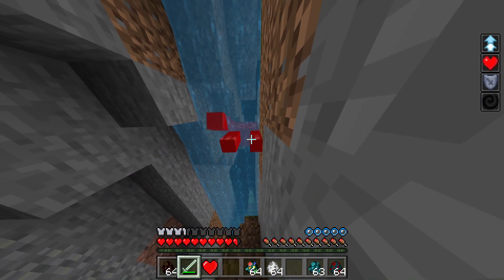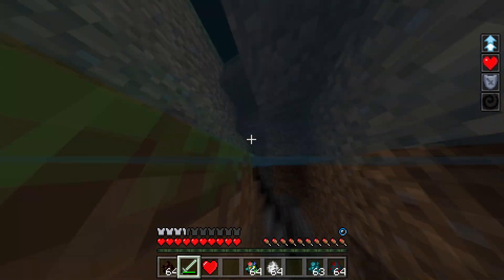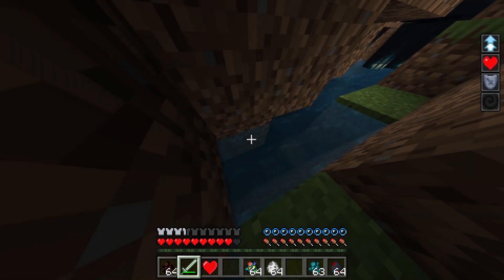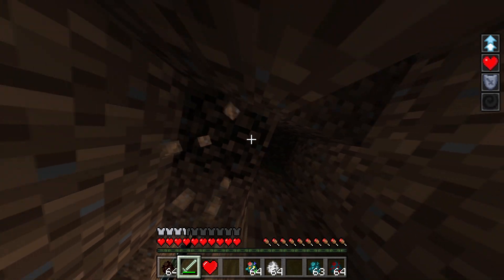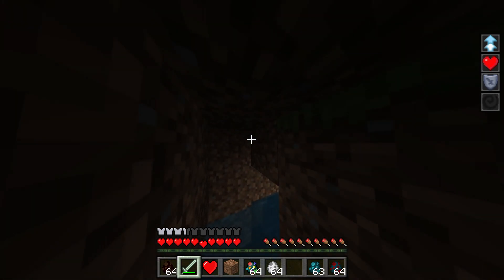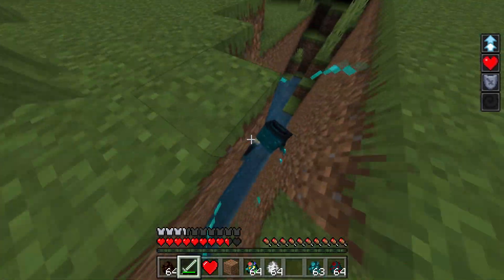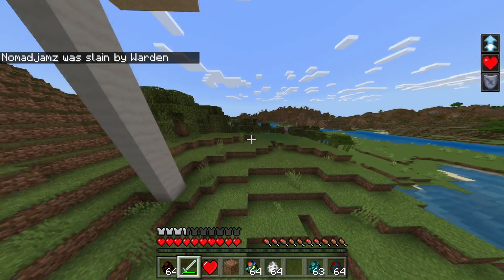I've got an angle on him. Can I beat him though? I've got to get out of the water. He can fire stuff at me. I need to get in this bit, I need to hide from him. He can get me through walls even. I've got him - no way. He got me. Am I still Puss in Boots? I am still Puss in Boots.